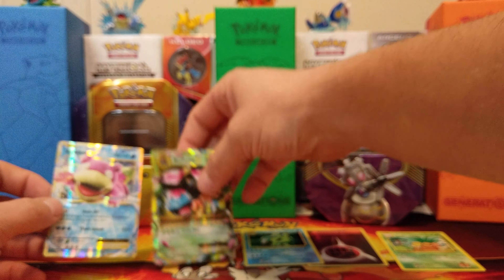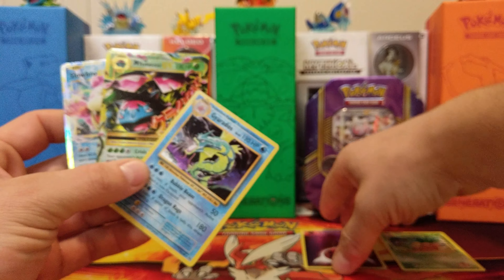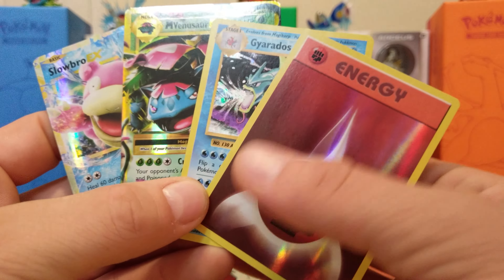That's it guys. We got two EXs, our holo Gyarados, and our foil energy. Thanks guys — see you on the next one.